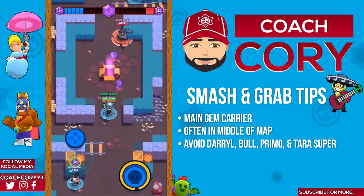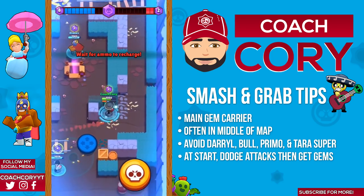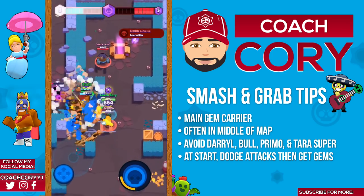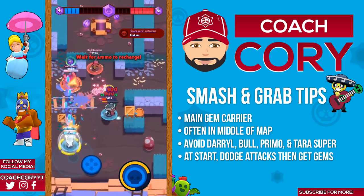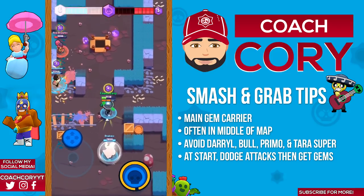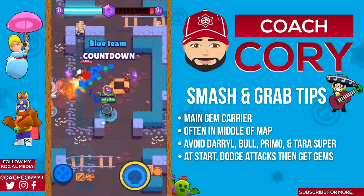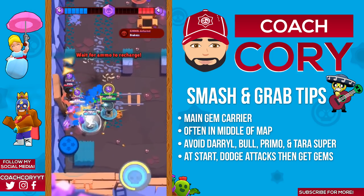My other tip for Poco in smash and grab: at the beginning of the game you don't actually have to go for gems right away. One thing you can do is try to dodge any enemy attacks that come and land some of your own instead of focusing on picking up the gems. Once you've done that — landed a few shots and dodged a couple — then you can go pick up the gems at your leisure. Definitely try to pick up any gems before you back up if you're gonna take damage, but it's obviously much better to survive than not as a gem grabber.